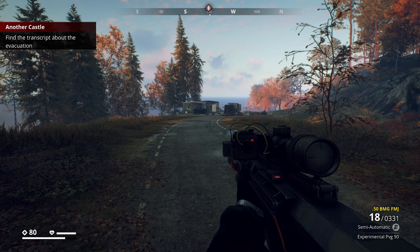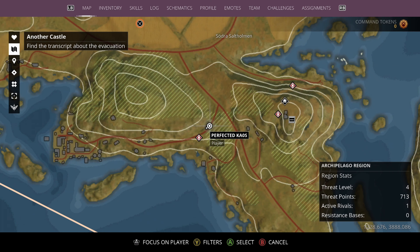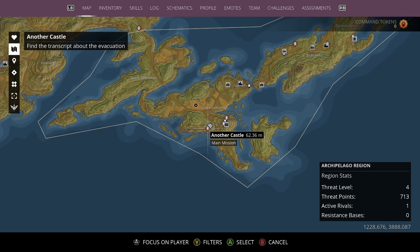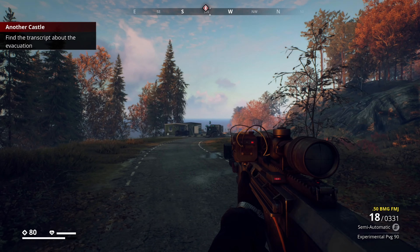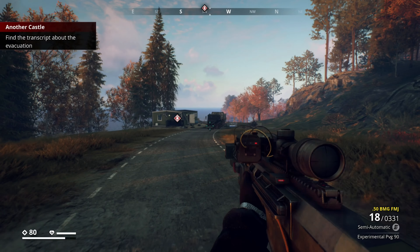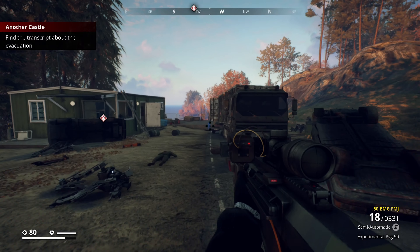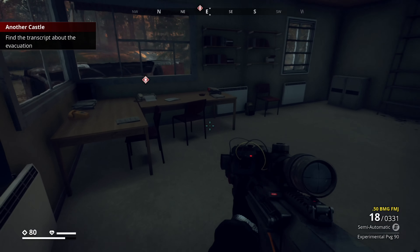After you've picked up and tracked the mission itself, the mission will ask you to come here on the map. It's not difficult to find as it's highlighted on your map and on the compass at the top of your screen, so you just need to follow that icon. You should come to somewhere that looks a bit like this.